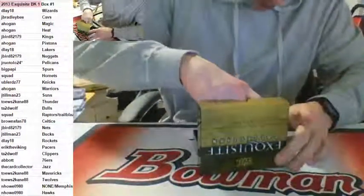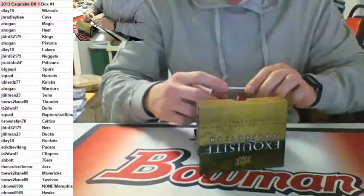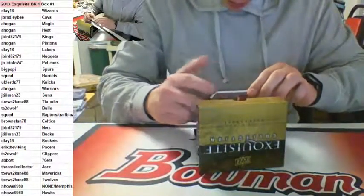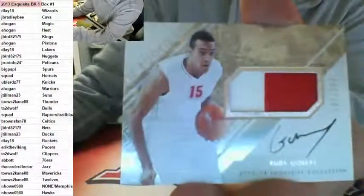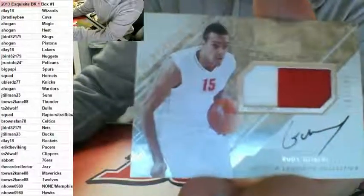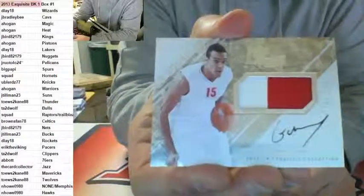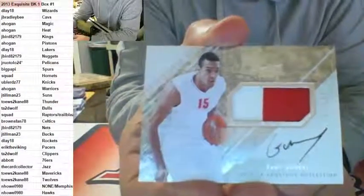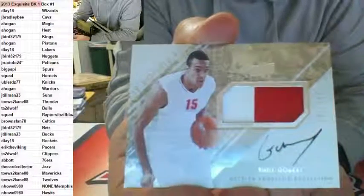Next up, an RPA numbered to 199 - two-color on-card rookie auto: Rudy Gobert. Rudy Gobert right there - that's going to the Utah Jazz. The Utah Jazz is Card Collector. Card Collector with the Rudy Gobert RPA to 199.